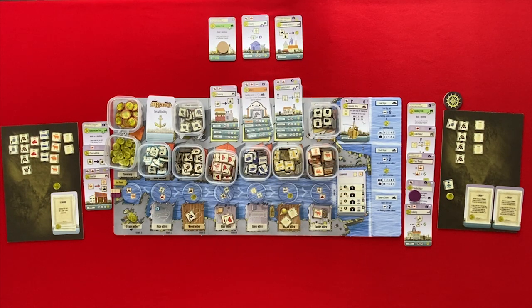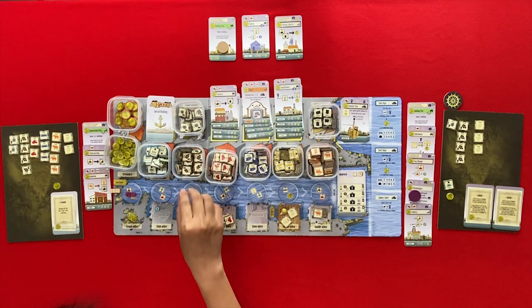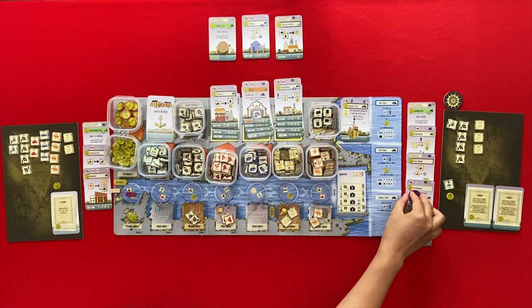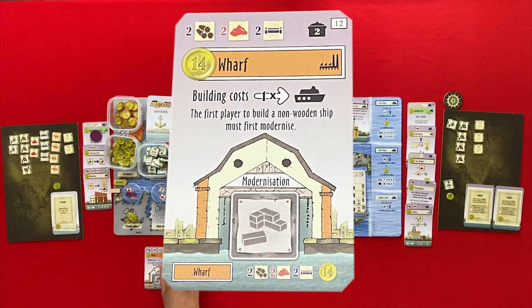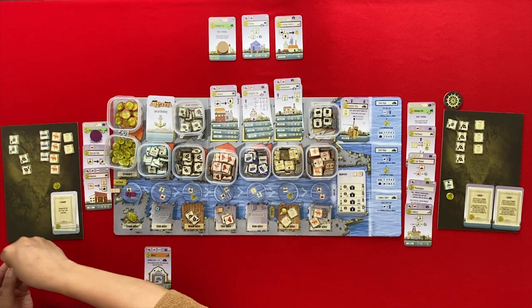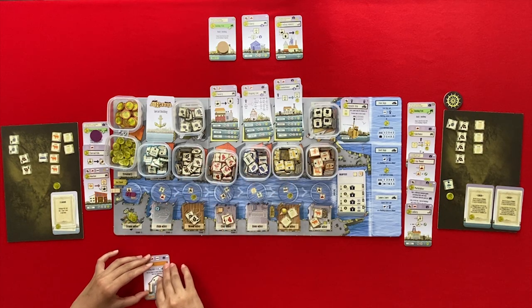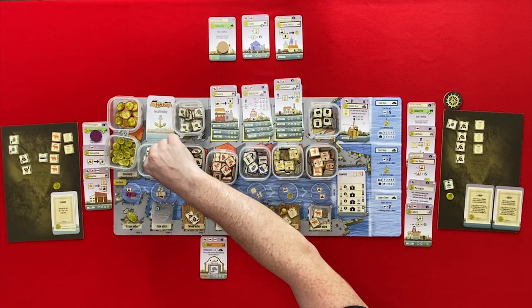Player two goes first. That would be a wood and a cattle. I'm going to my construction firm to build the wharf. So that would be two wood, two clay, and two iron. Let me put the wharf here close to both of us — this is going to be very useful. You might be making some food on that. A fish and a clay come out.